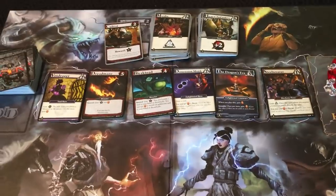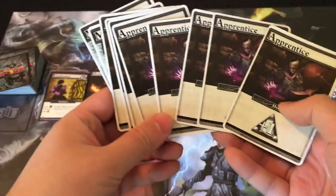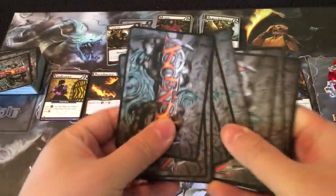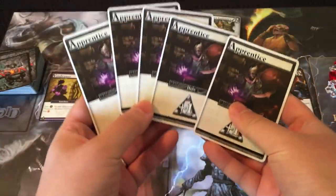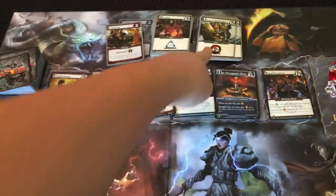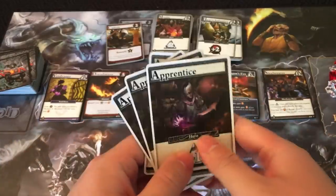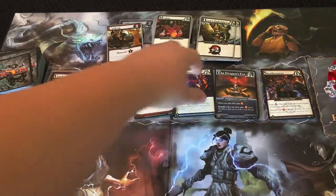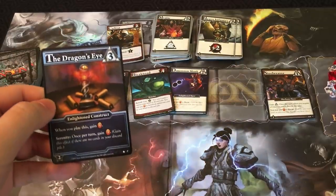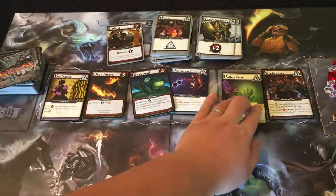In a two-player game you start with 60 honor, and whoever gets the most honor at the end of the game wins. Each player starts with a deck of eight apprentice cards and two militia cards. You shuffle and draw five. On your turn, you play cards from your hand — in this starting hand, that's five runes. Runes are used to buy cards and power can be used to defeat monsters. Cards played during your turn get discarded, and any cards you buy from the market also go into your discard pile.